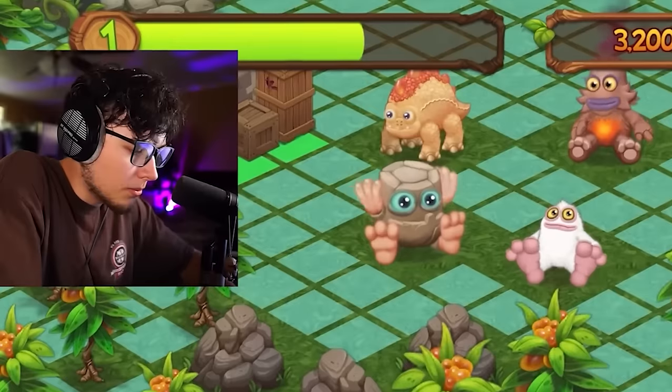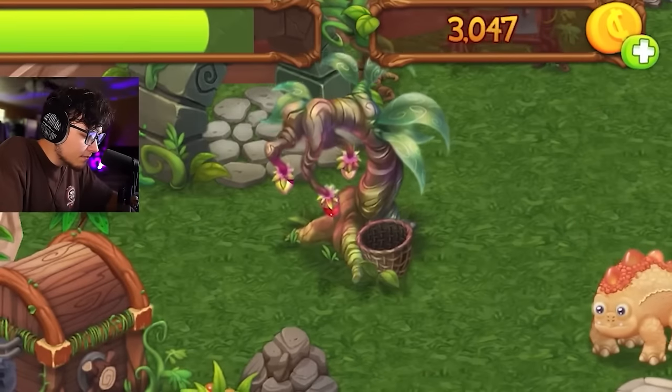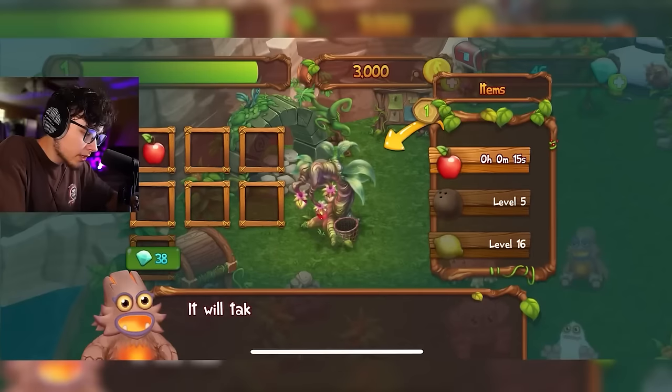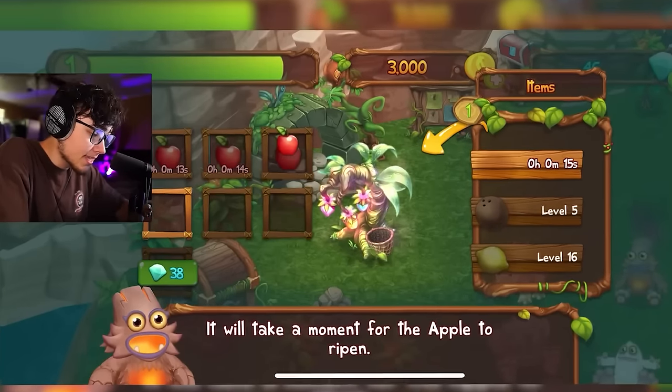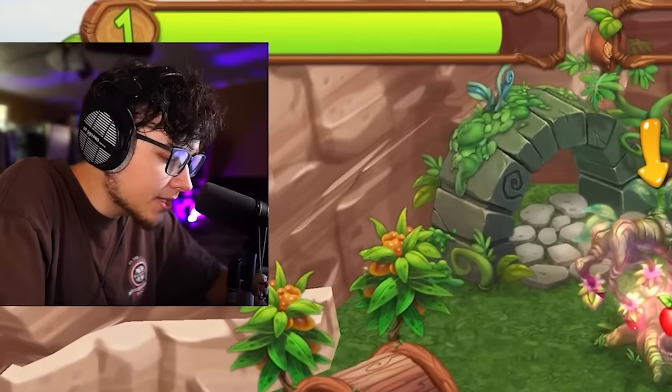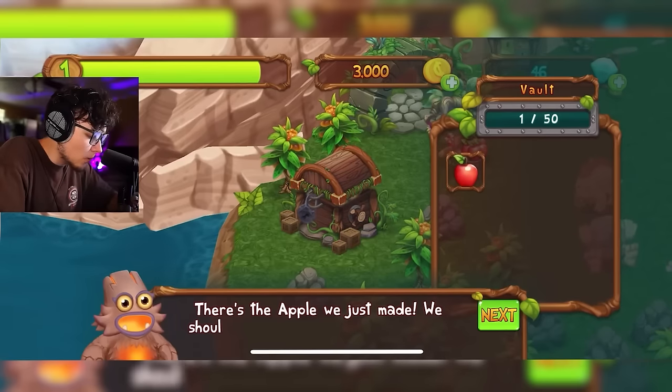A fruit tree — let's place it. It says it's going to give me food for the monsters, and it's free too! This is different from a normal bakery. Giving monsters treats like apples will level them up so they can breed — that's a similar dynamic we're already aware of.